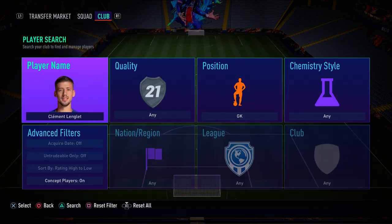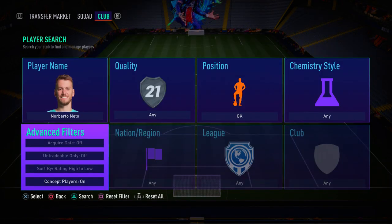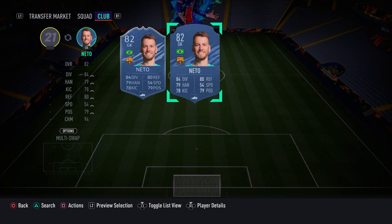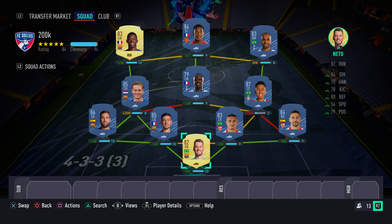In goal we have Norberto Neto — a cheap beast who gets the job done. He's a decent goalkeeper with decent stats; nothing crazy, but he still performs well in-game and is a solid option to complete this team.